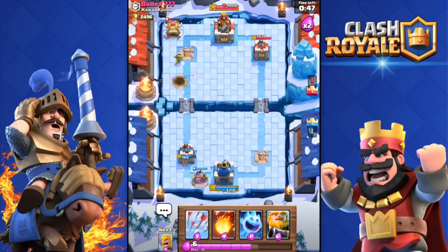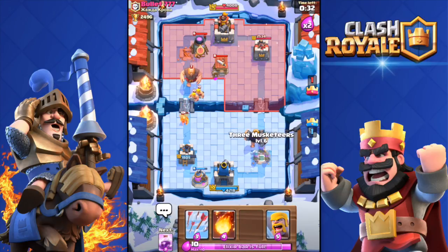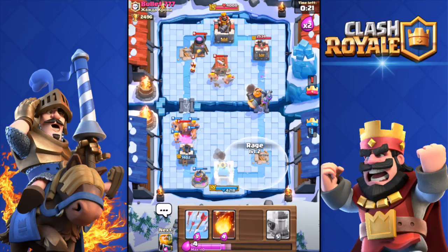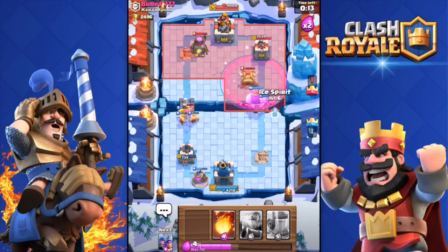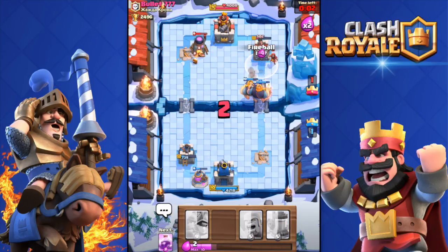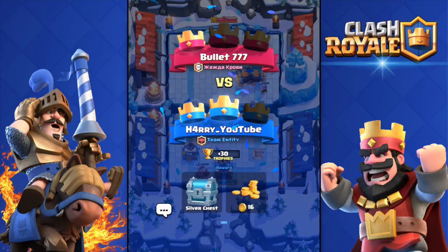Unfortunately that bomb killed both the Royal Giant and all the Musketeers. I'm gonna push the other side — he does have a Giant. I'll throw an Ice Spirit to keep the Barbarians for later, then Triple Musketeers over there, and drop those Barbarians. Arrow that — perfect! Rage spell and Royal Giant, I think I can get his tower with that combo. Double Royal Giant — will it be enough? And there we go — managed to clutch this one, 2-1!